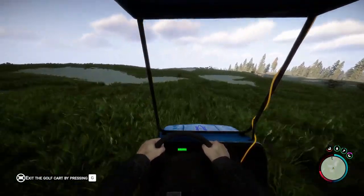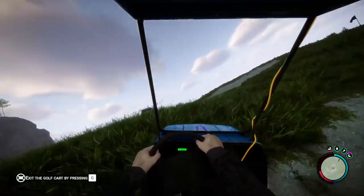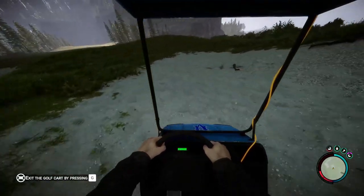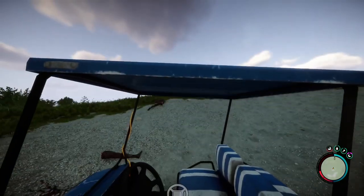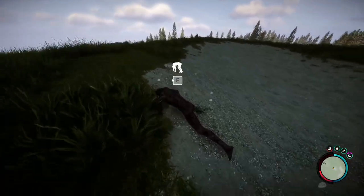The golf cart cannot store or transport items. The golf cart can destroy vegetation, saplings, and most cannibalistic structures in its path. It can also be used to run over opponents. Collision with obstacles will not harm either the golf cart or its passengers. However, thugs can knock the character out of the golf cart. It can be easily found on golf courses.